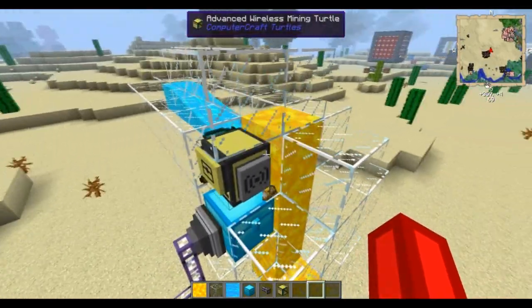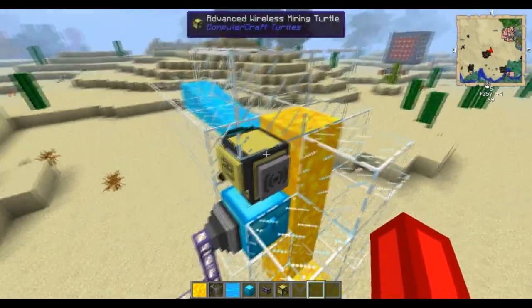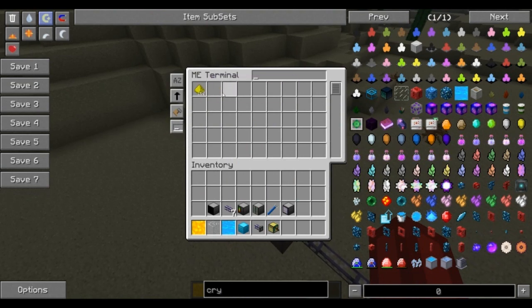So as you can see, basically my turtle is breaking this glowstone every time it creates, and he's dumping it into the system, and the system is filling up with glowstone dust.